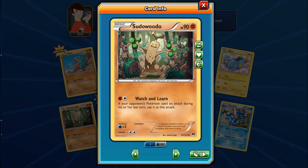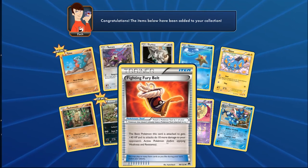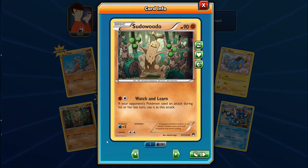Sudowoodo here with Watch and Learn is going to be great. Combined with Fighting Stadium and Strong Energy — Watch and Learn copies your opponent's last attack. What if you set up a bunch of Robo Substitutes, your opponent knocks one out, then Sudowoodo copies that attack boosted by Fighting Stadium, Strong Energy, and Muscle Band? Or combine it with Wailord absorbing the hit then having Zoroark stand in. That could be very cool.